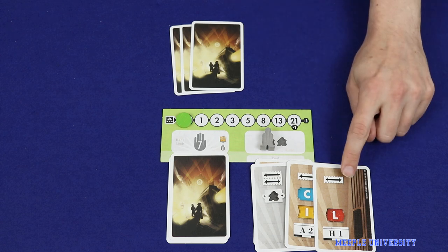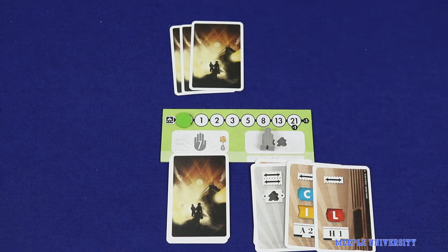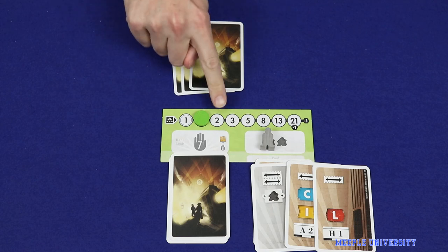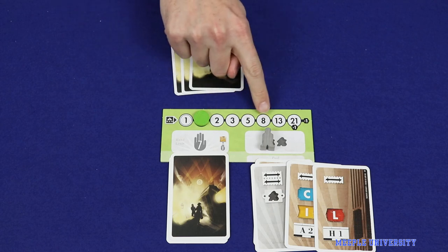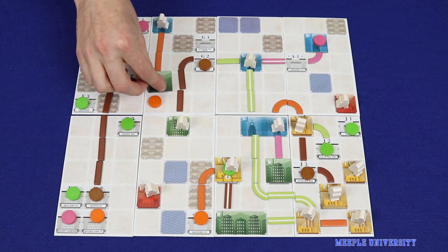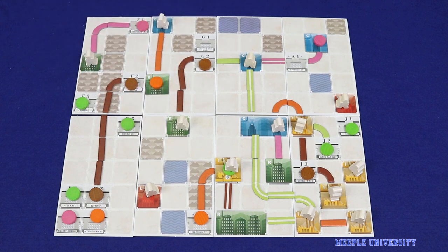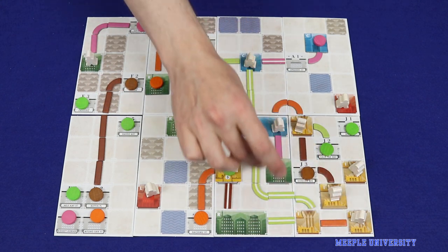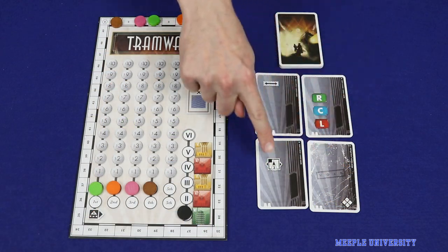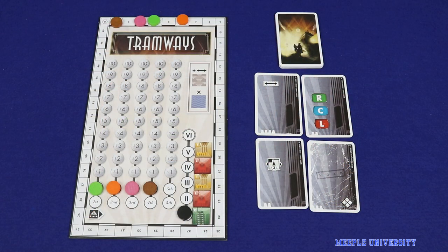As a default, players may only use one of the several icons located on a given card, but may use extra icons from the same card by increasing stress, which is worth an increasing number of negative points by the end of the game. Players can gain new cards in several ways, such as by building new buildings, by delivering passengers to commercial districts, and a new card gained at the start of each round after the turn-order auction.